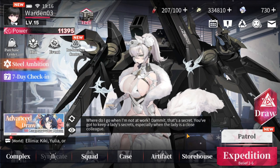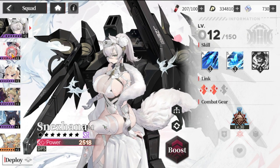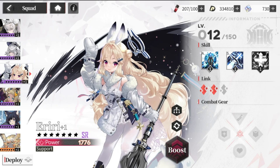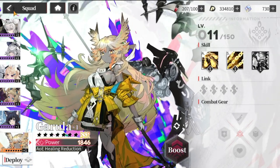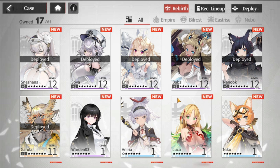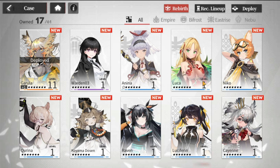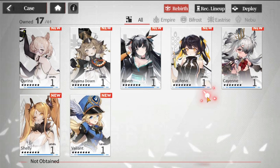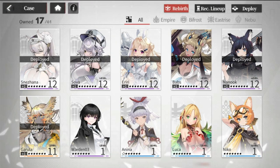It's your basic gacha RPG, turn-based. There are a lot of things to showcase. You have your squad here — and by the way, the waifus here are fantastic. This is my team already. Your cases are the heroes or units you're going to be playing with. I have SRs here; the orange ones are SSRs, the blue ones are Rs. Even the Rs look fantastic.